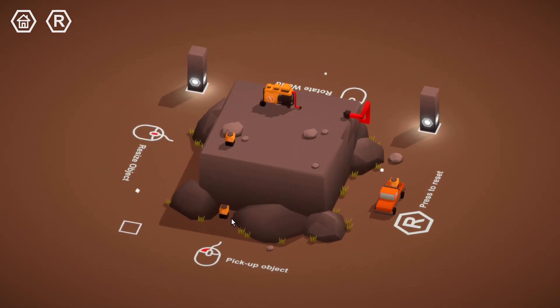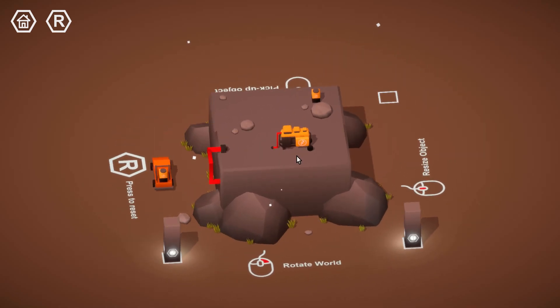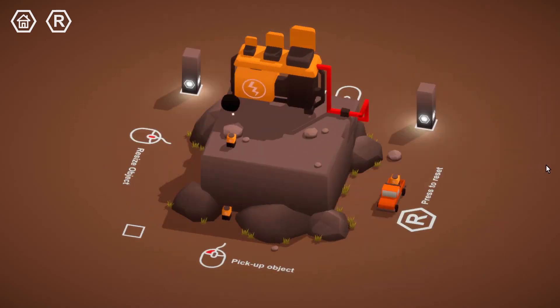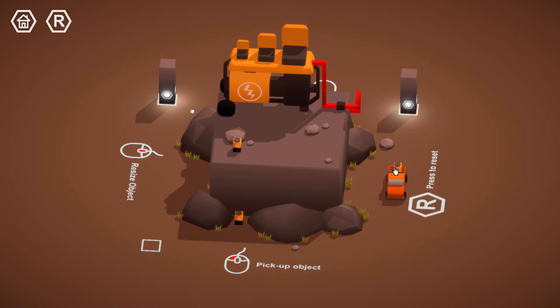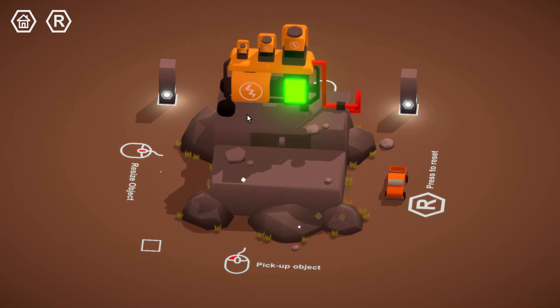What else do we have in here? So this generator, I guess? That's connected, but doesn't have any batteries. Let's put some batteries up in here. Oh, that's a big car. Can I take the car? No, but I can take the battery. Size it up — that's one. Two, and there we go.